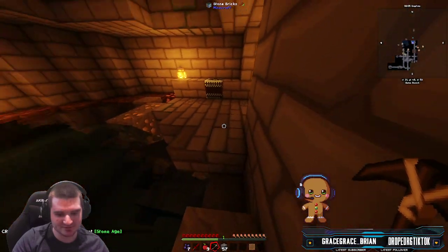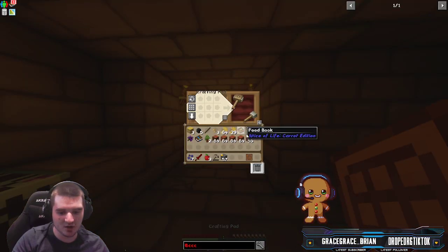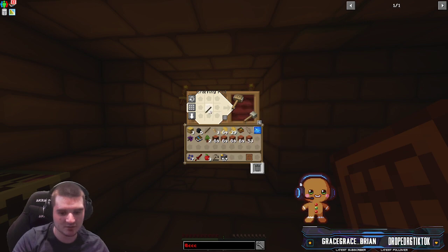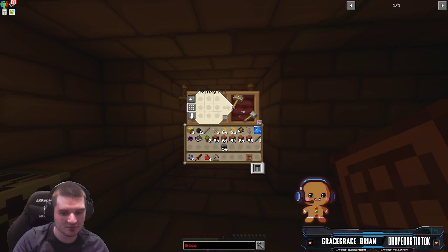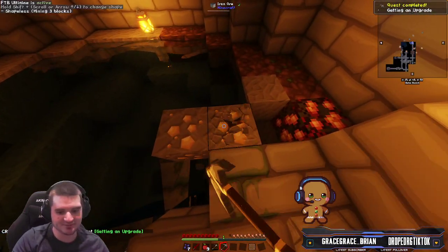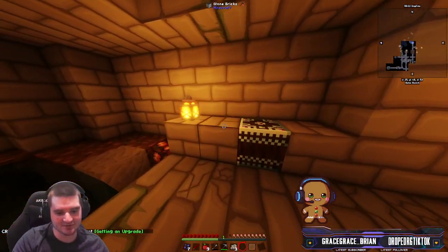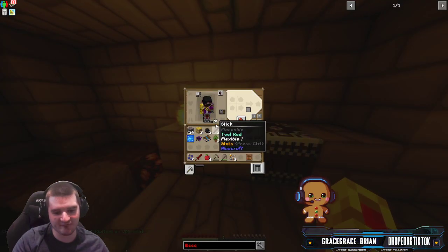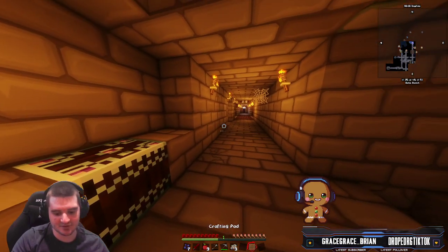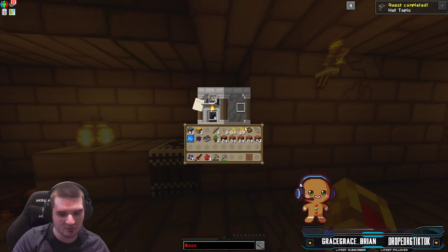I guess I'll start by getting some stone. And that right there is another quest completed — Stone Age. We got some lapis here too. Of course we want to get that iron so we can now upgrade our pick to a stone one. Beautiful. Then you can use the stone to mine up some iron, which gives you three iron exactly — enough for a pickaxe. Next you want to make a furnace.